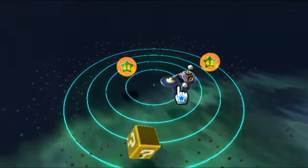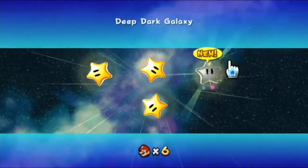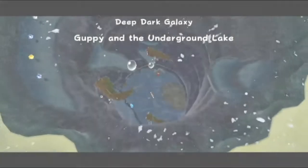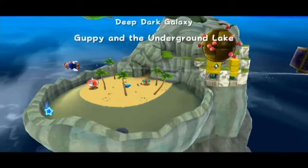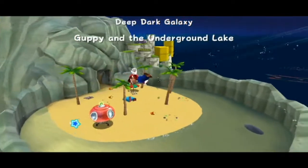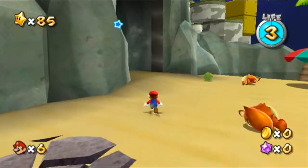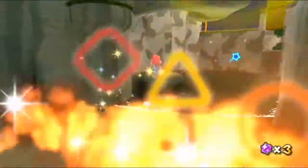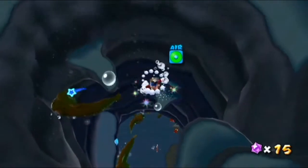We're still not going to save, because we still have missions to complete. Deep Dark 3 — Guppy in the underground lake. For some reason, Guppy from Sea Slide comes back. Now he's in this sort of ghost beach area rather than a regular beach area. The setting's there, but this area's just kind of creepy — especially the Gringills.